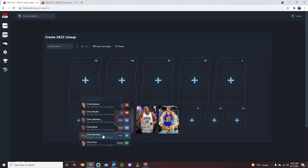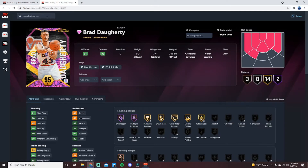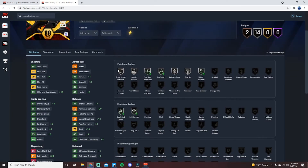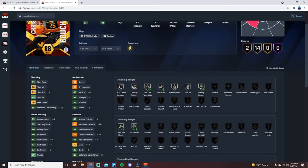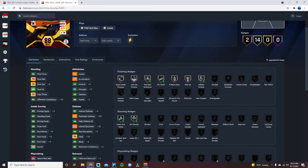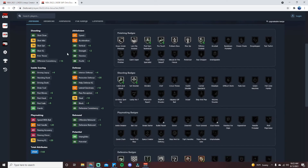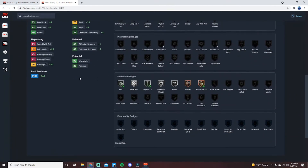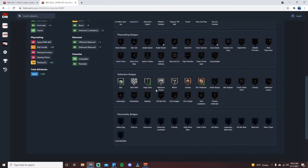At number 7 I'm going with Chris Boucher — probably the lowest-tier card on this list. But there's something about this card that plays so well. He's got a 79 Shot Three and a really nice, very consistent jump shot that's easy to green. He has 57 speed and 55 acceleration — definitely slow but not too slow. He has a little bit of perimeter defense, the ability to dunk, can stretch the floor, and rebounds decently enough at 6'9" with a 7'4" wingspan.